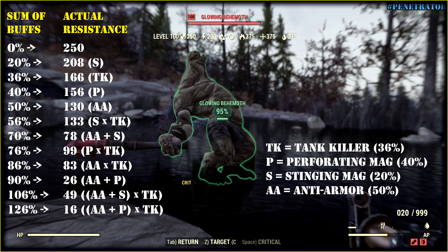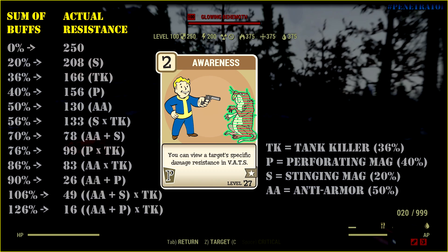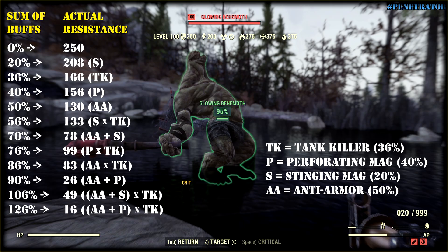Let me explain how damage resistance is calculated when we have Armor Penetration. Two major points. First, all data you see I got from the game directly using the Awareness perk card. Second point: 250 damage resistance is a lie. If you check Anti-Armor it says 130 — 130 multiplied by 2 gives 260. So the true damage resistance is 260, not 250.